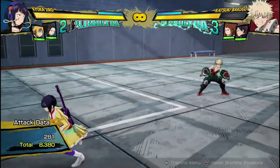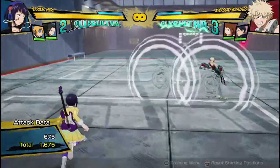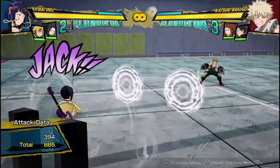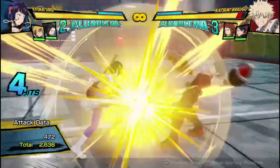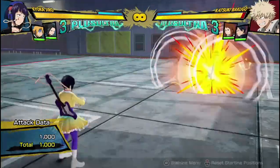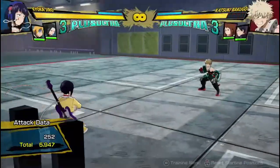Now into her Quirk buttons. Her Quirk 1 is this Sonic Speaker projectile. She sends out two really slow projectiles that slowly make their way towards the opponent and hit them into a stun state. You have a lot of time — if you see them hit — to go into combos. Even after I saw that they hit, I pressed the attack button and got a combo after them.